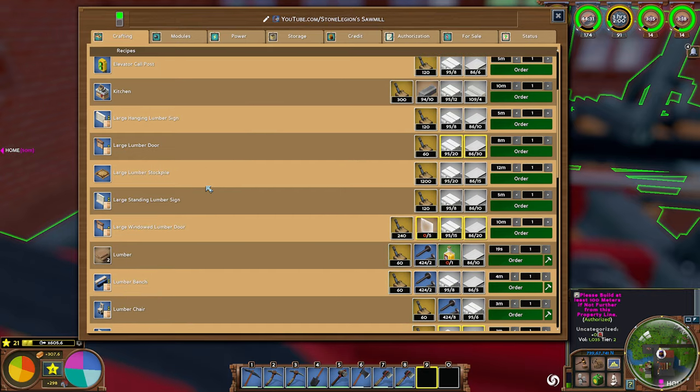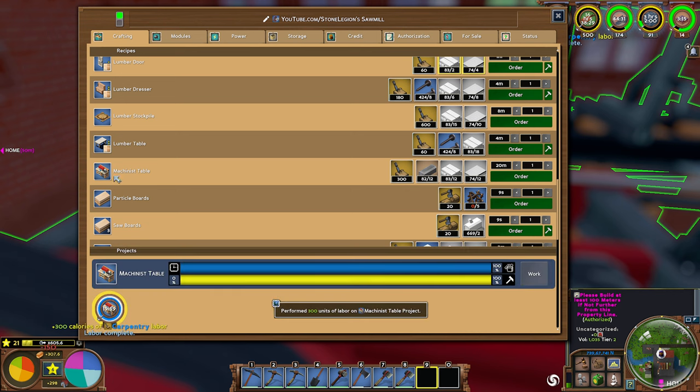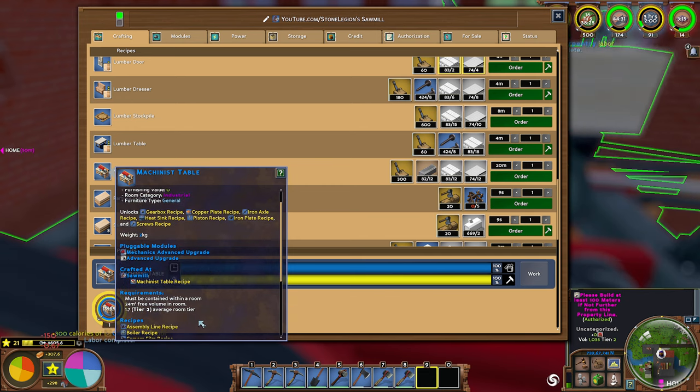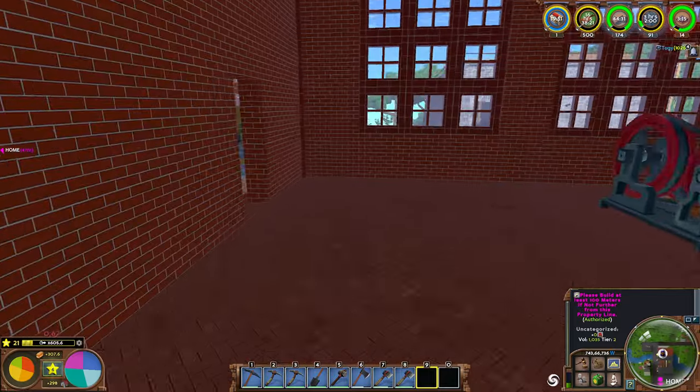Carpentry Advance is right in front of us. Oh — machinist table. This is where machinist does exist. So here's the machinist table. We'll go yes. A machinist table requires a 1.7 tier — tier two average of rooms. So this room is definitely tier two, as you can see.